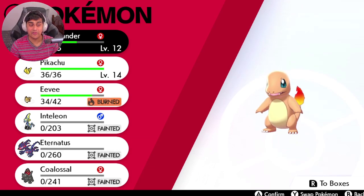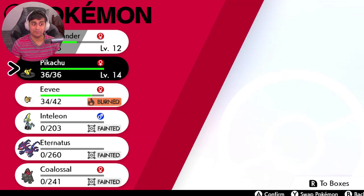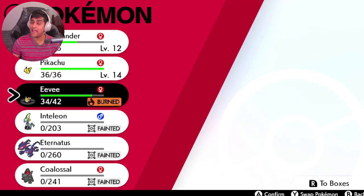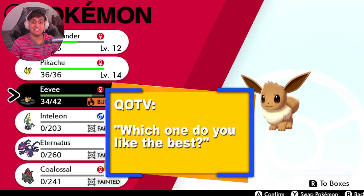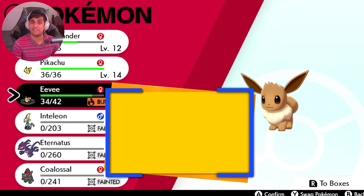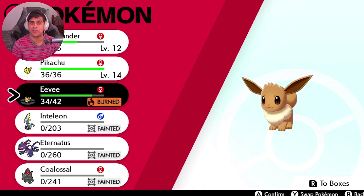So that is how you get Charmander, Pikachu, and Eevee in Pokemon Sword and Shield. Let me know down in the comments below which one do you like the best and which one are you going to be using? My name is PhillyBeatsYou. Thanks for watching this video and I'll see you guys in the next one. Peace.